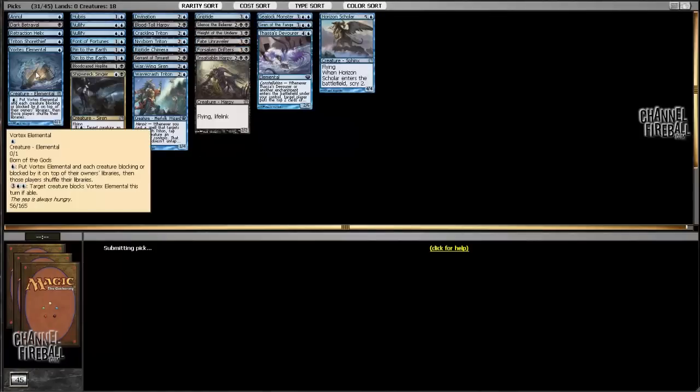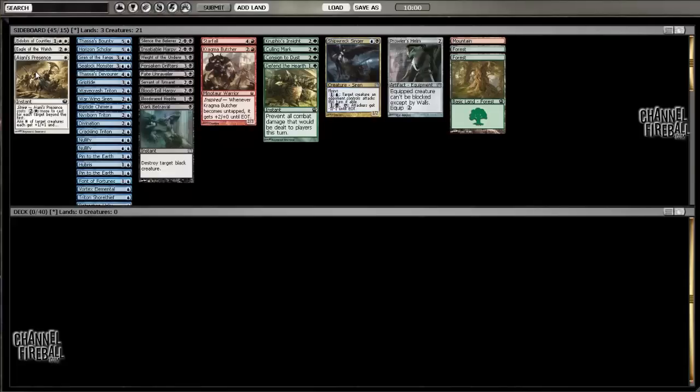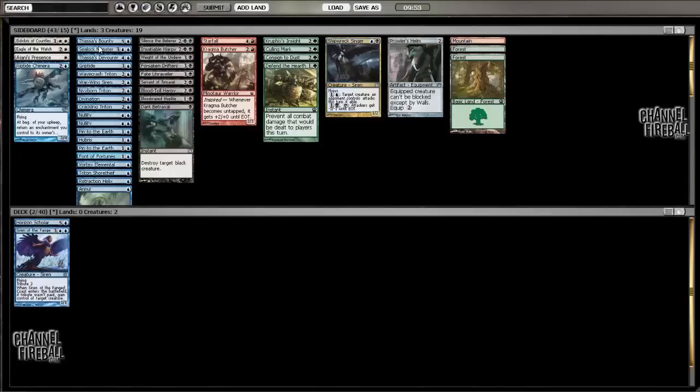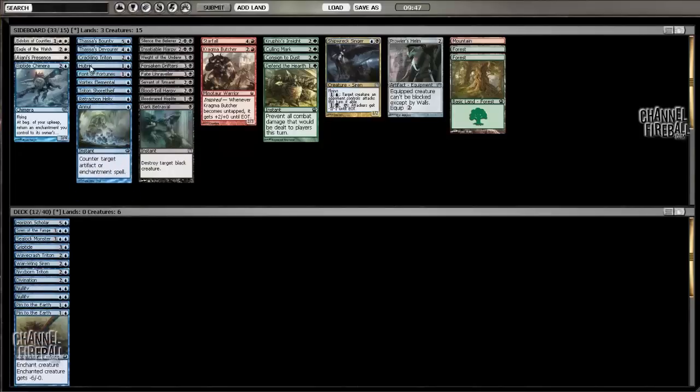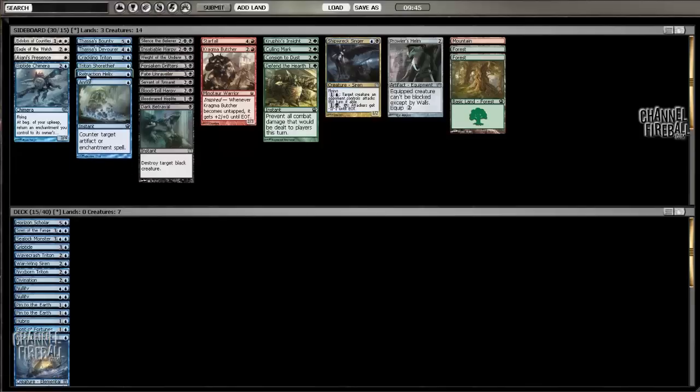Pack three didn't go great. I think there just wasn't much blue opened at the table — blue looked incredibly open but didn't quite get there for us, which is too bad. I would have liked to pick up something to combo with Riptide Chimera, like one of the cantrip enchantments, but didn't even get a chance in pack three to do so. We'll probably still play Chimera since we have two Pinned to the Earth, which are quite good with it.